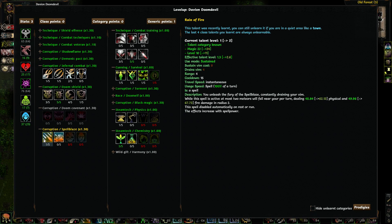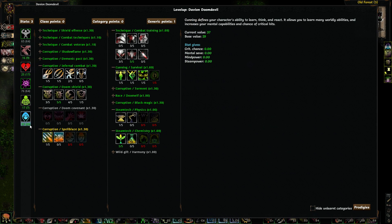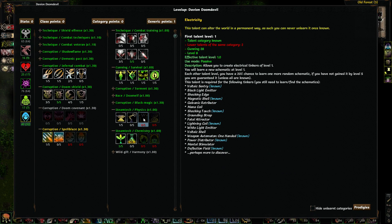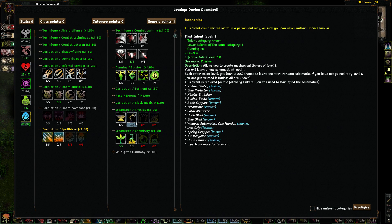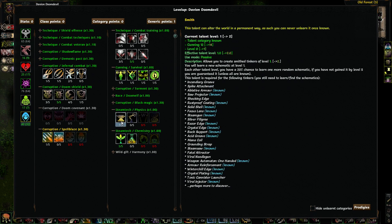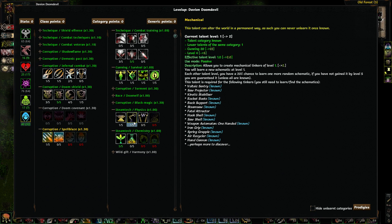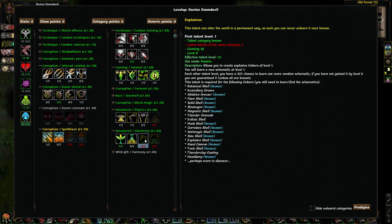Rain of Fire is apparently a sustain that you can put on to increase your damage by a little bit, but the damage is not really enough to make up for the sustain Vim cost. It costs a lot of Vim to sustain this, so we're not going to worry about it. I may want to start getting over to the Tinkers area. I'm going to invest a point in Mechanical and a point in Electricity, and I'll start doing some with Chemistry and Explosives as well.